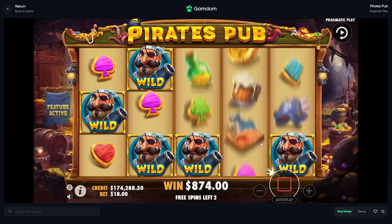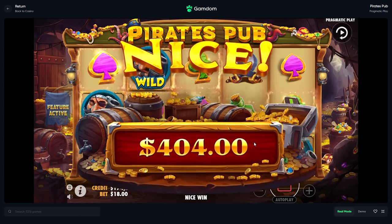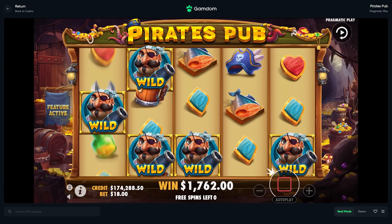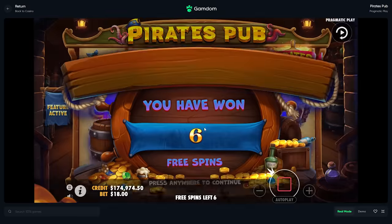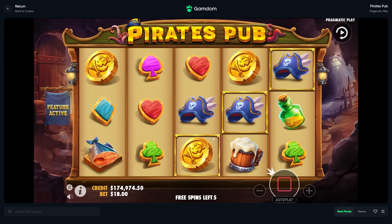Oh, that's a line — never mind. I wonder if you land a wild in the same spot if it stacks. He doesn't have to keep saying that — oh, he didn't say it that time because I told him not to. Well, we did profit $700 on that. I swear we had five spins last time — are the spins random? I don't know.